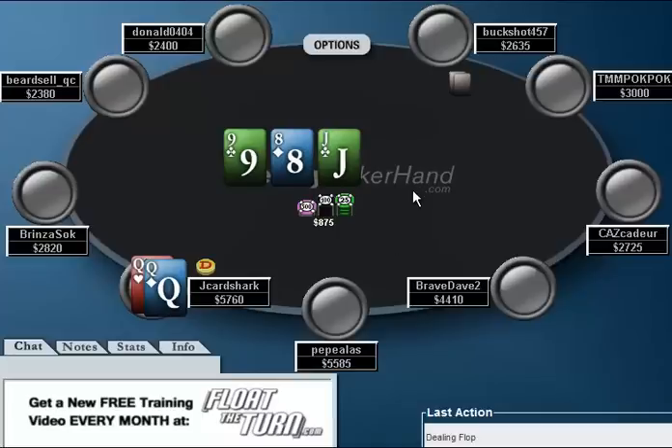We get a flop of jack, 9-8 with two clubs. We do not have the queen of clubs. My opponent checks. Being on the button, I think we should be betting pretty much every time, and in general we're not going to really be looking to fold. I bet 500 into the 875 pot, and he raises to 1250, leaving himself 1,300 chips behind. At this point, we have to figure out what his range is, because I'm not so sure this is a call.